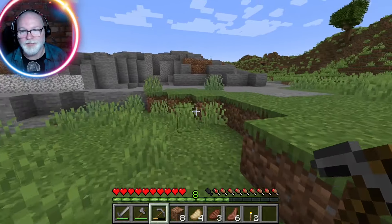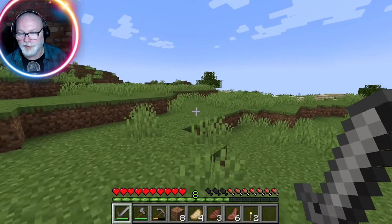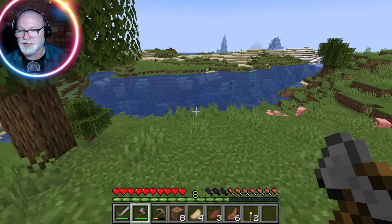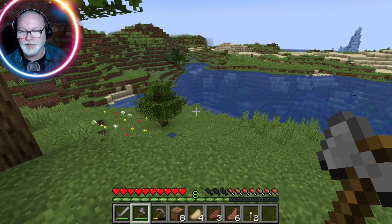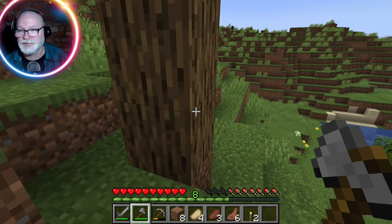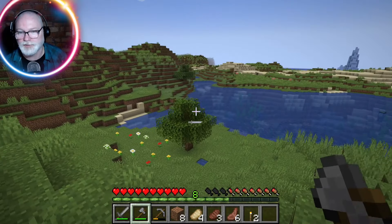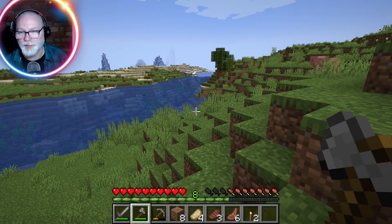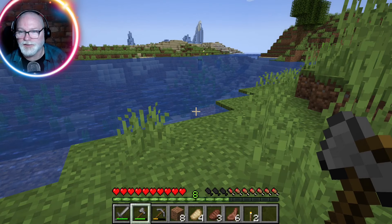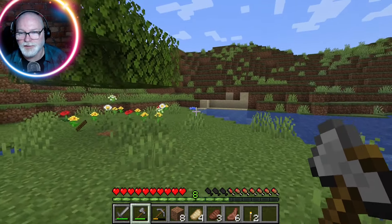We went that way last time, let's go the other way and see if we can find something cool. We're going to the one tree left standing and we're going to chop it down - sorry environment, my bad. Oh look at this! We've got a nice little lake, we've got horses, cows, pigs, nice fresh water, and a solitary tree that we're going to immediately chop down.